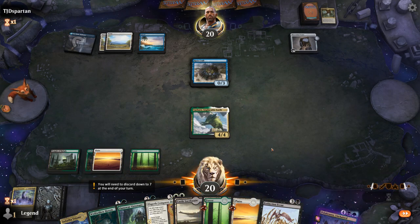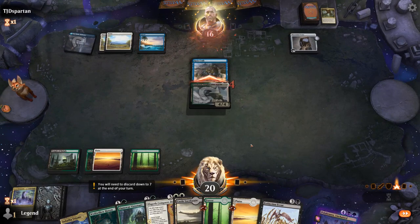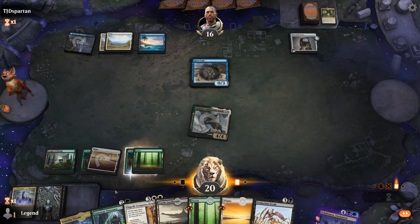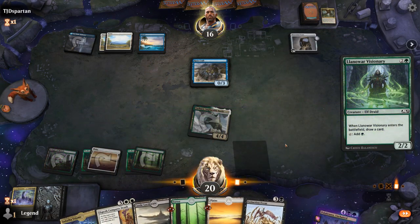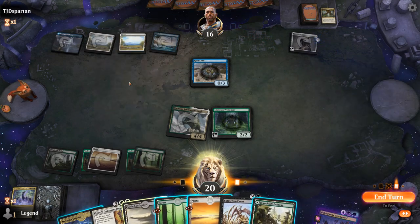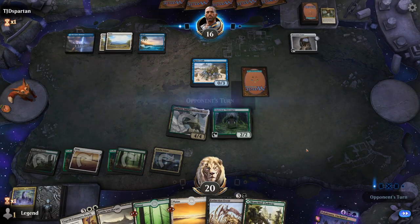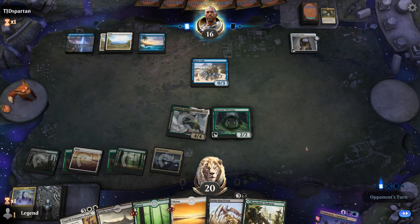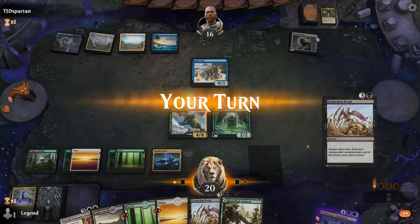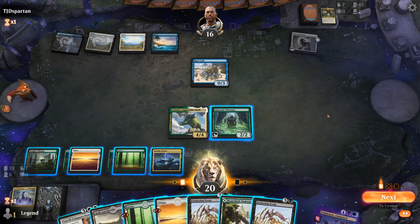We'll hit for 4. Let's stick to the plan here — Haven into Visionary. Typically don't see Ruin Crab in blue-white, so the opponent might have a few surprises for us. Opponent passes with two mana up. I'm one card short of escaping Pelucronos here.